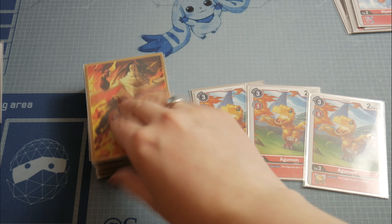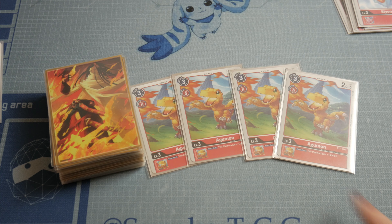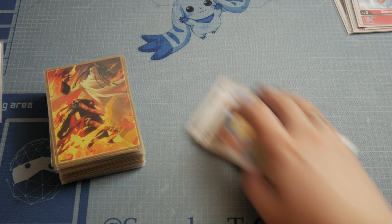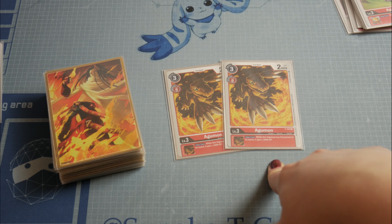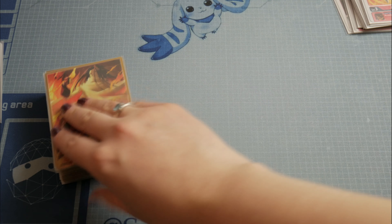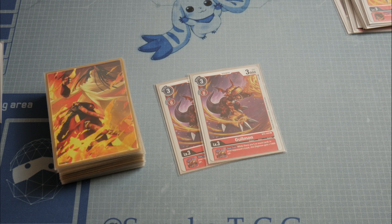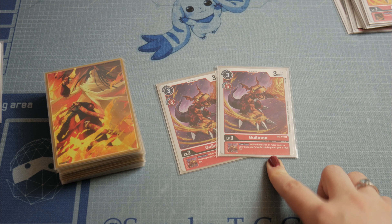We use 4 Agomons — it's a very nice card with a super simple inheritable skill: Digimon gets +1000, which can mean a lot. We also play 2 Agomons from the promo pack, as they work perfectly with the MetalGreymon from the booster — when you attack you get +3 memory, and it gives +2000 attack, making it 9000, most likely to survive hitting the security zone. Then we use 2 Bilomon, which has a similar +1000 attack inheritable skill.